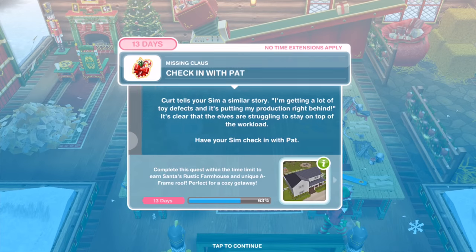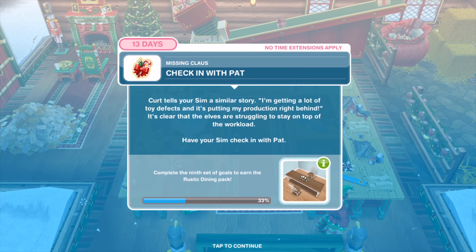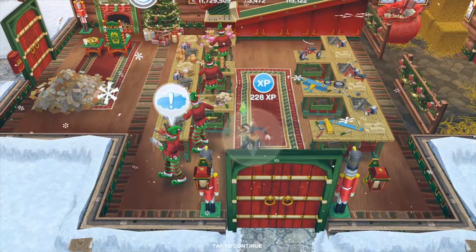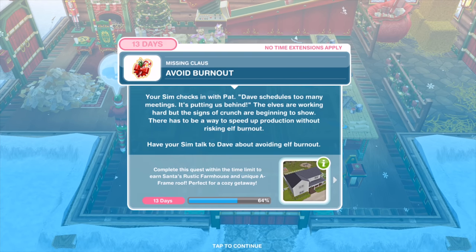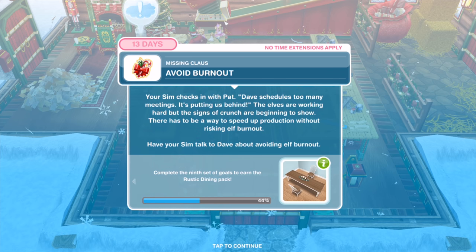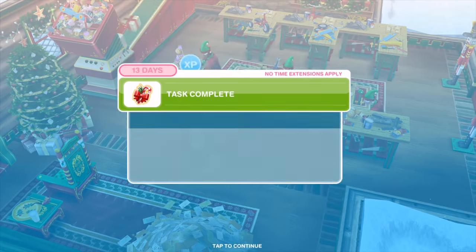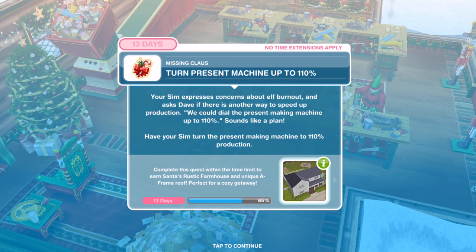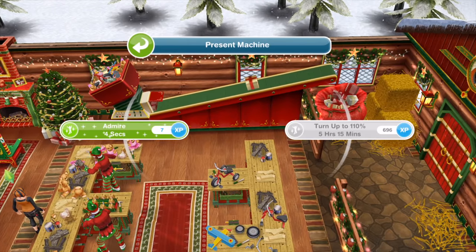Kurt tells a similar story: 'I'm getting a lot of toy defects and it's putting my production right behind.' Have your Sim check in with Pat for one hour and 35 minutes. Pat says 'Dave schedules too many meetings — it's putting us behind.' Have your Sim talk to Dave about avoiding elf burnout for two hours and 35 minutes. 'We could dial the present making machine up to 110%.' Have your Sim turn the present making machine to 110% production for five hours and 15 minutes.